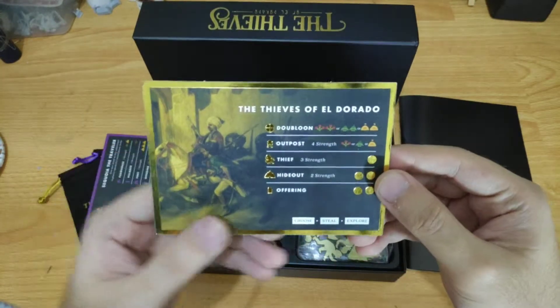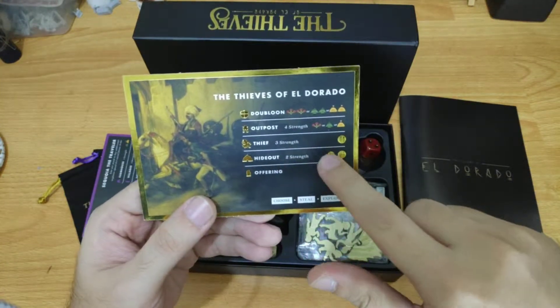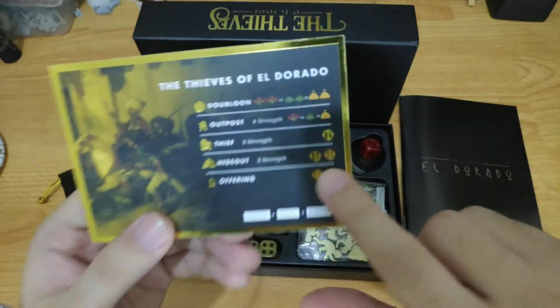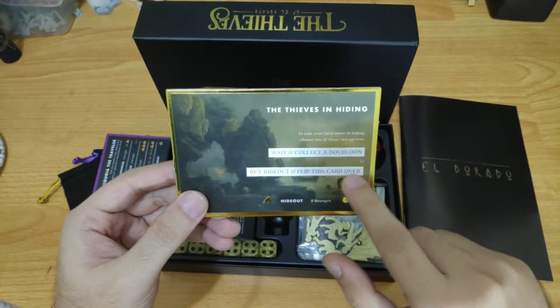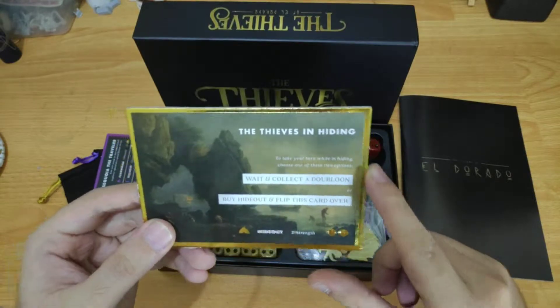This is the player board for the Thieves — this is how they spend their resources. The gold here is really cool — it's shiny and glossy. Your options are to wait and collect the doubloon, or buy a hideout and flip this card over.